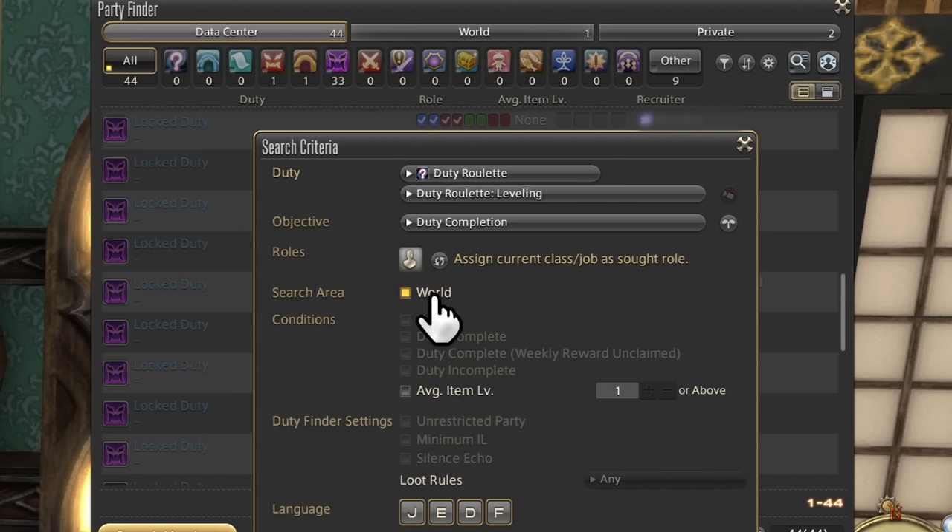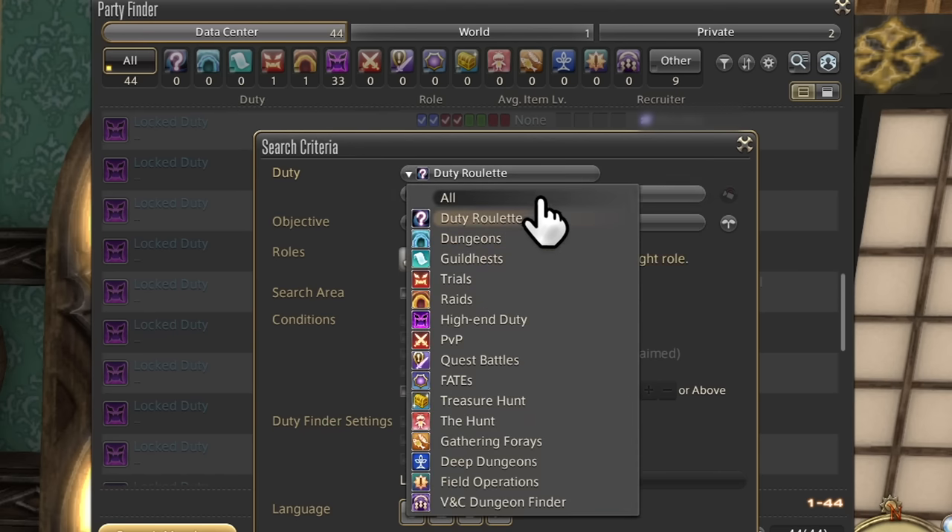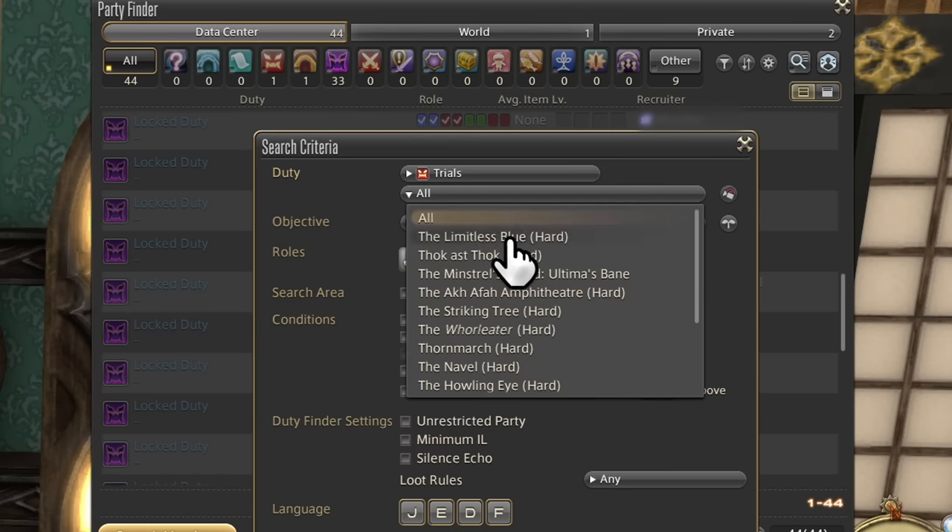Search area lets you toggle on or off world. Don't ever use this basically, because world-based content will always have those specific parties locked to the world anyway. Limiting a dungeon run to only players on your world is pointless.